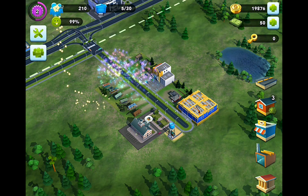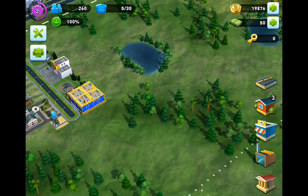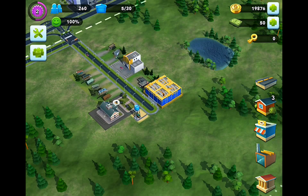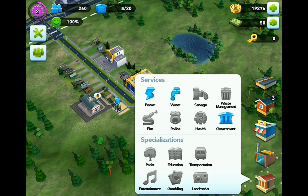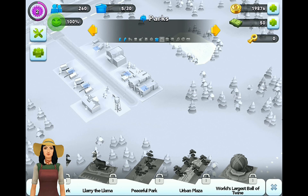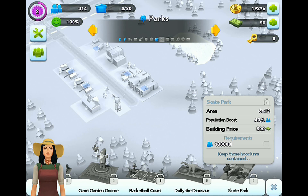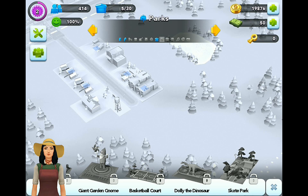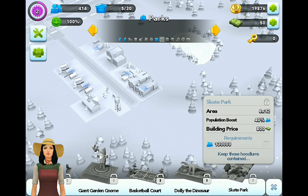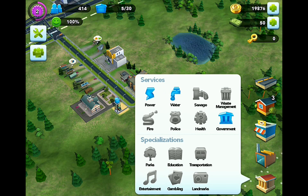One of the things I was thinking about between the last episode and this was how I want to design the city. I'd quite like to have different zones. In the services I noticed these specializations at the bottom - we've got parks here. Oh, there's tons of those - look at all those parks! What about this one? Oh, you need simcash to build that - 130,800 simcash, that's crazy. What else have we got? Education, transportation, entertainment, gambling, and landmarks - ooh, landmarks!